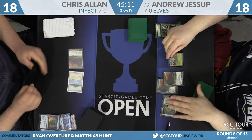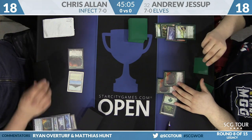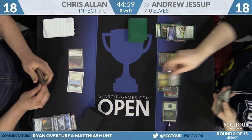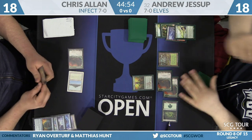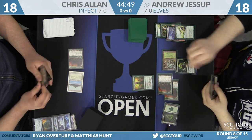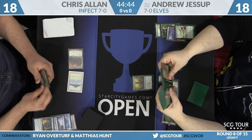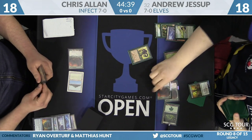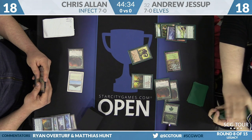Jessup is certainly not done with this turn just yet. He'll play Gaia's Cradle. Start with Elvish Visionary — that Cradle currently tapping for three. Make three green. Looks like it's going to be Green Sun's Zenith for Symbiote, to bounce the Visionary, untap a Dryad Arbor, and use the one mana floating to recast Visionary. That's the Wirewood Symbiote, Elvish Visionary combo.